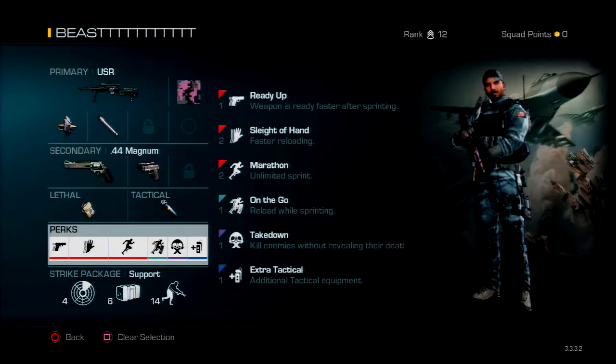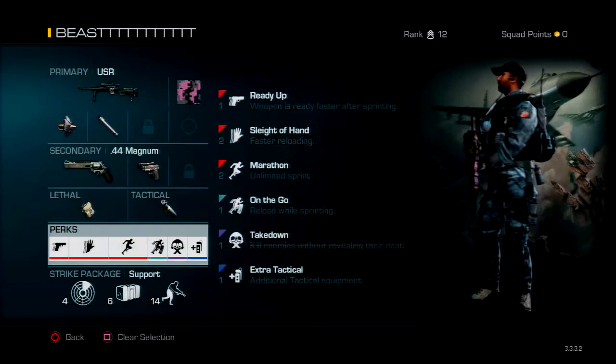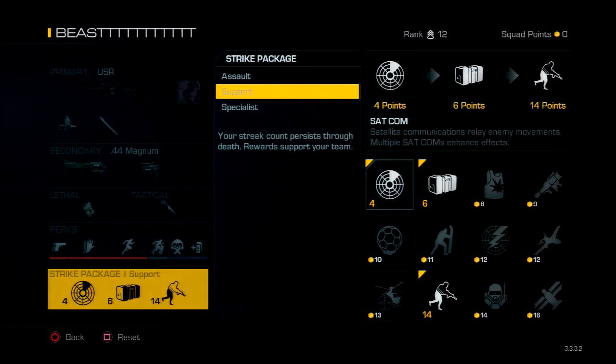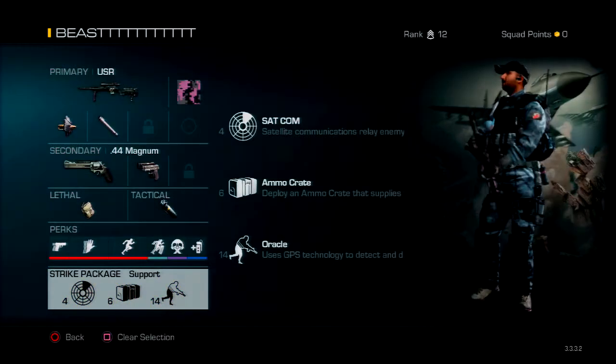Moving on to the strike package: I'm using Support because I don't always get killstreaks consistently. I have a Satcom — basically a UAV. The Ammo Crate gives you extra ammo when you run by it, and also lets you pick up a new gun by holding Square or X, which is good for testing out new guns. The Oracle basically highlights the enemy team in yellow.